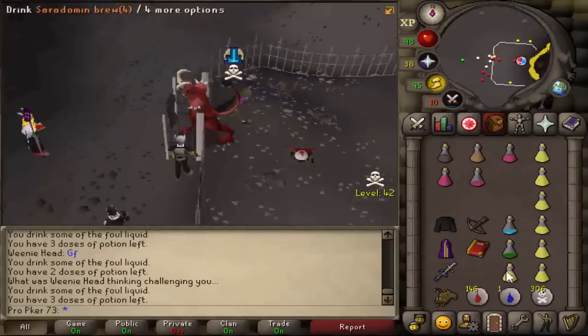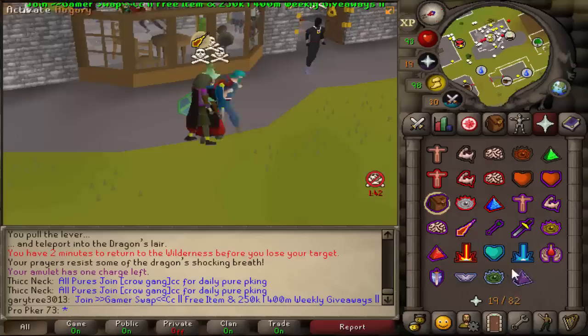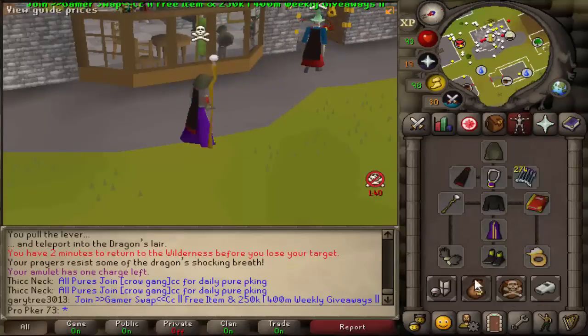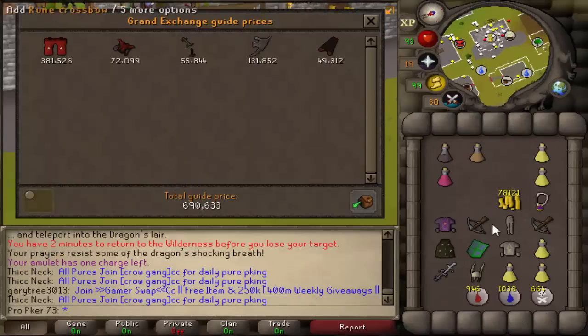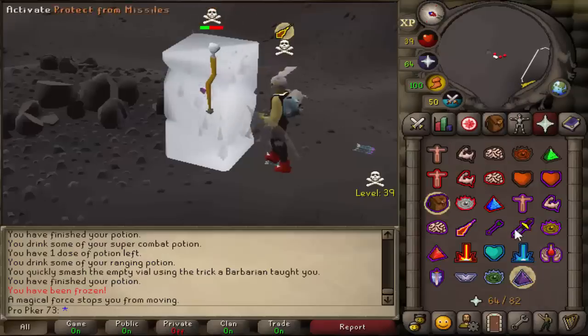This guy's gonna try and PJ me but I'm fine — I'll pick this all up. Good fight. Quick price check on that loot — we didn't even have runes to freeze him with. We just had to go for the spec and hope for the best. A nice 1.1 mil — not bad. Good fight man.